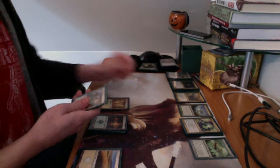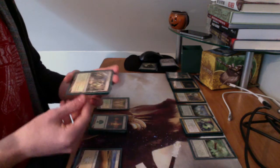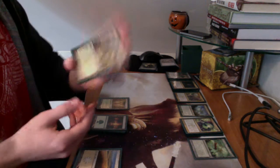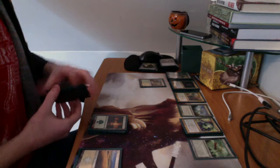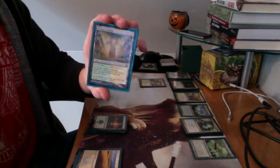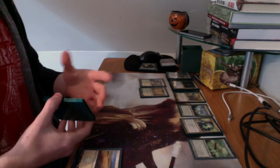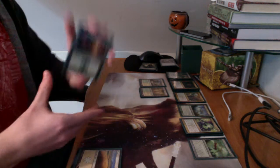If you're attacking with lower power creatures and they see that they have Deathtouch, they might not risk blocking with their higher power creatures, which can help you put small amounts of damage that add up over time. Land-wise, I'm running 4 Selesnya Guildgates, which enter the battlefield tapped but can count as green or white once untapped. I have 4 Temple Gardens, which are Shocklands — I can choose to pay 2 life to have it enter untapped. They also count as green or white. I have 11 Forests and 4 Plains.